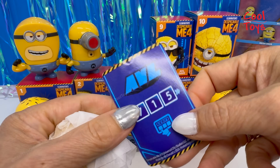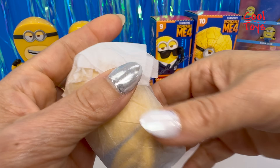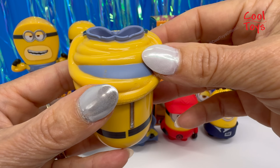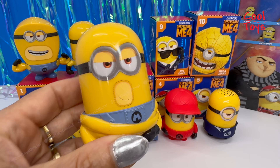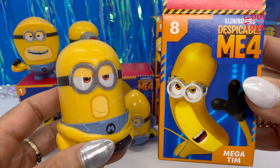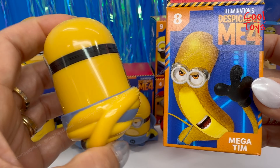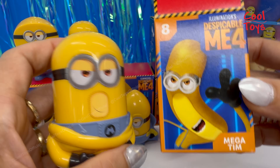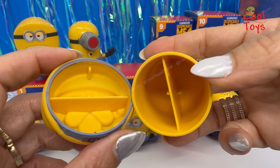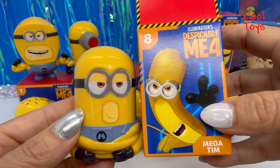Mega Team's number is 715. I'll open it the same way as the others. Wait a second — this is not even what's on the box! What is this? Was this a mistake? Because this is not that at all, it's missing tons of stuff. The arms are very cool but this is not what they painted on the box. Not happy. That said, you do have a lot of space to store little things in there. Cute Mega Team but big disappointment — they're not even close.